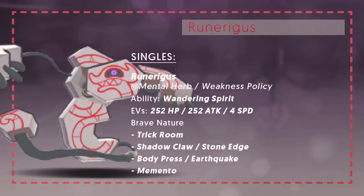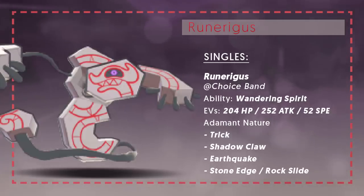The final set is a Choice Band set, which is very simple but a lot of fun on this Pokémon. With a usable 95 Attack, the Choice Band elevates it to actually being scary offensively, and Ghost/Ground coverage is pretty solid. Run 252 Attack and 52 Speed to outspeed Toxapex — which is great because you can decimate it with Earthquake — and an Adamant nature. Shadow Claw and Earthquake as the EdgeQuake combo is really solid coverage. You could also run Rock Slide if you don't want to miss as much, but probably just run Stone Edge for power. Trick is super nice on this Pokémon too — it lets you cripple walls while also hitting hard.